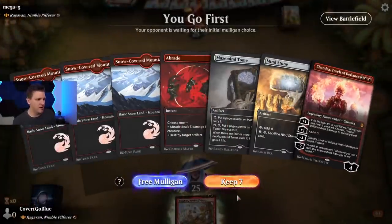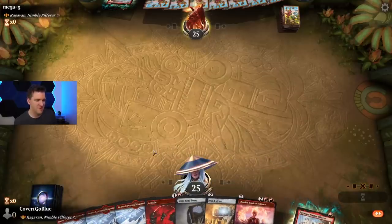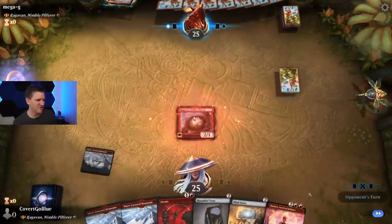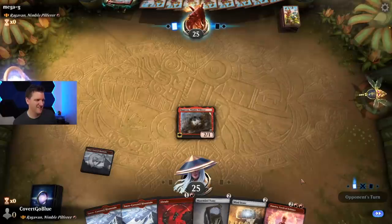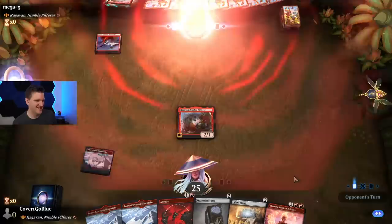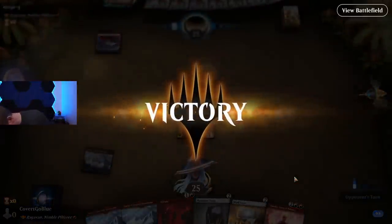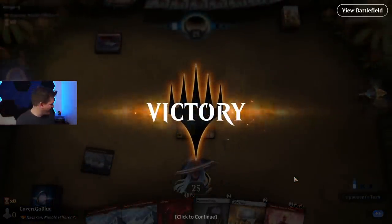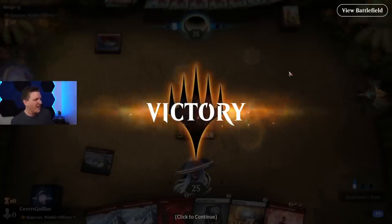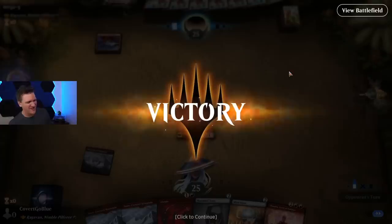Takes a monkey to beat a monkey — easy keep. All right, let's check them. The turn one gut check. Oh my god, is it that hard to have removal in your deck and mulligan for it? All these greedy Magic players, man — we're just destroying them.